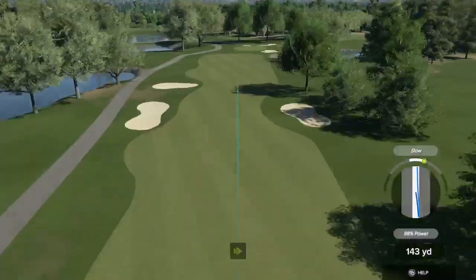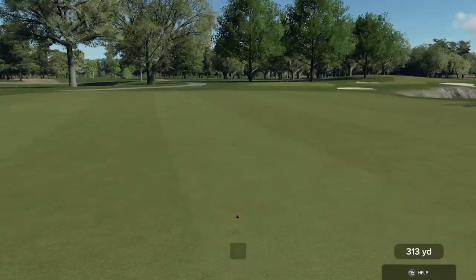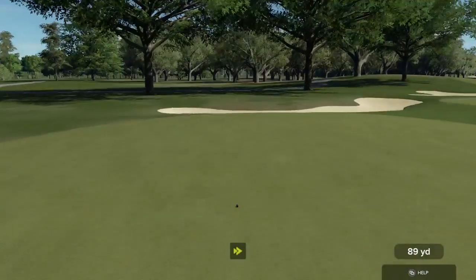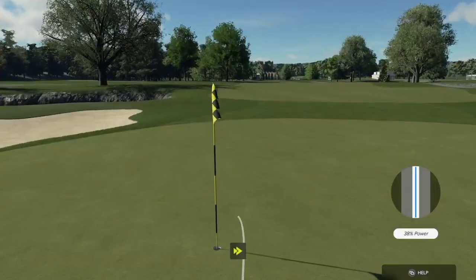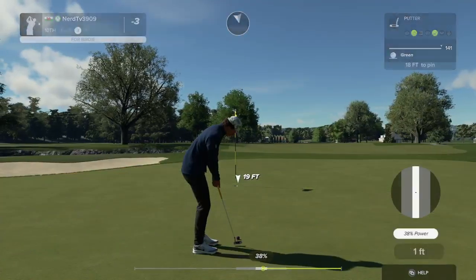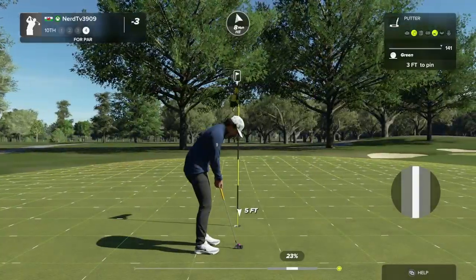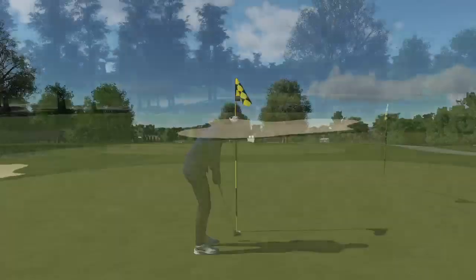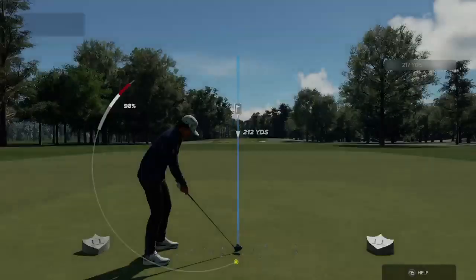Teeing it up now on the 10th. Well done — coming in for a landing on the green. Good luck, 18 feet to the cup. Oh, right by the hole. And this next putt for par — well, that was tough, a little bit too hard on that one. After that, your score will bump up to two under.